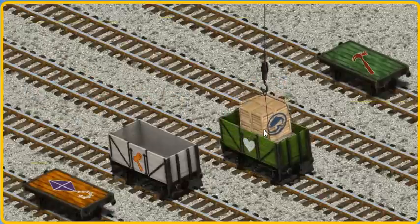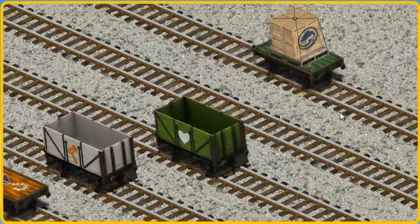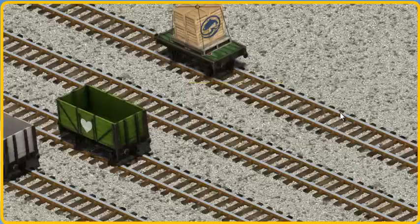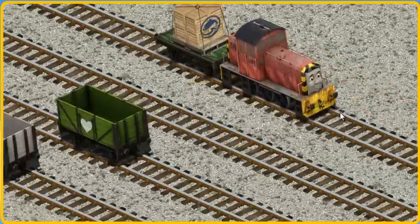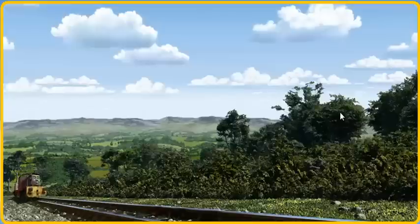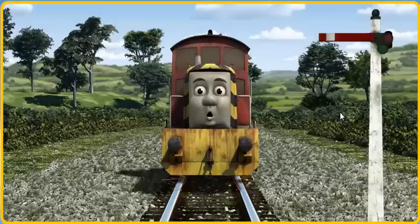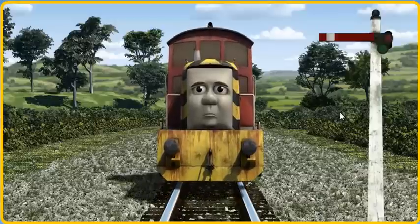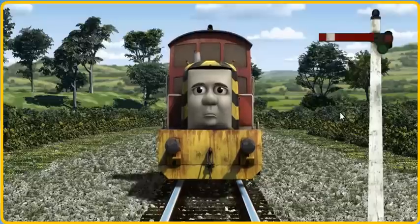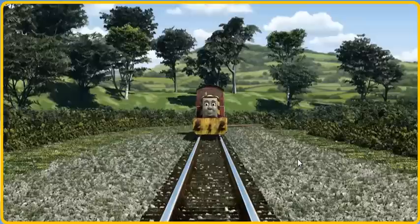Now the cargo must be loaded. Help Cranky find the green... Try again. Help Cranky find... There you go. Salty went through the countryside. Suddenly, Salty had to stop because of a broken signal. He would have to go another way. Find the track that goes nearest to the smallest building. Let's go!